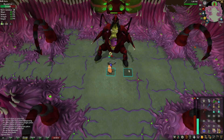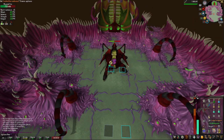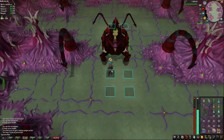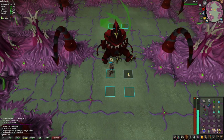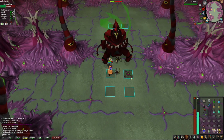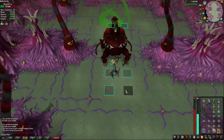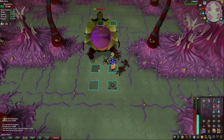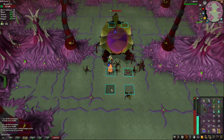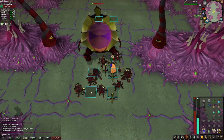When 50% of her health is gone she enters the second phase. Don't forget to pray Ranged and wait for the miasma pool. Move to the second square, wait for the pool to disappear, and go to that exact square. When she teleports you, run away like this. When she opens up, you can attack. Run away from miasma pools and use the back squares — I messed up here but we're okay.